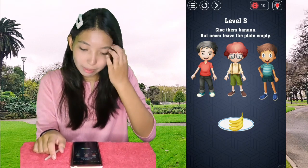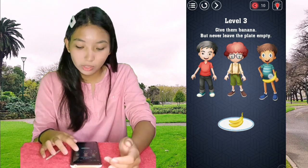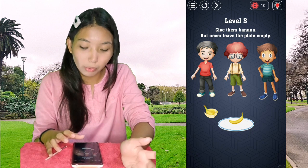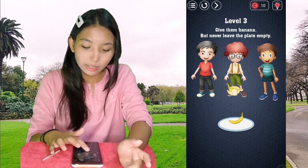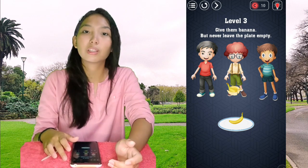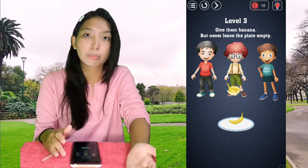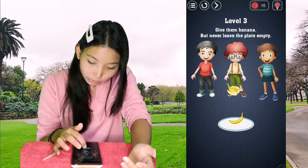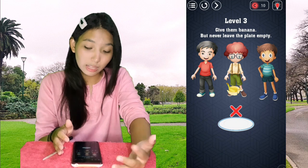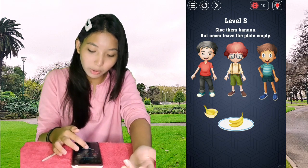Level 3: Give them a banana, but never leave the plate empty. We can give them one by one to the three boys here. Then you'll see there's this half-eaten banana — or maybe it's only the banana peel. We can never leave the plate empty, so if you give the last banana to the last child, the plate will be empty. That's not how to do it — you have to give the bananas one by one.